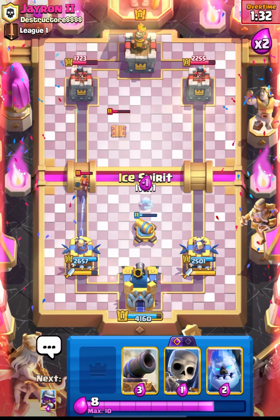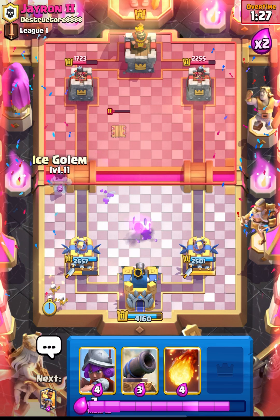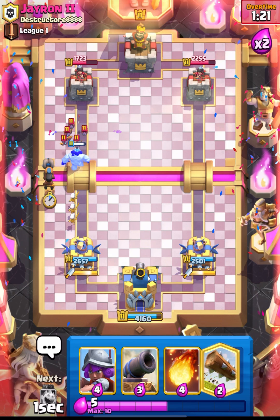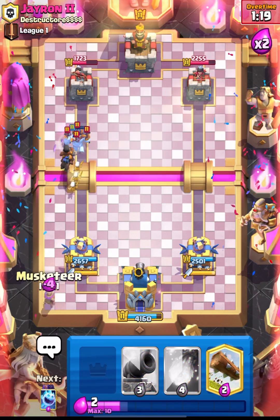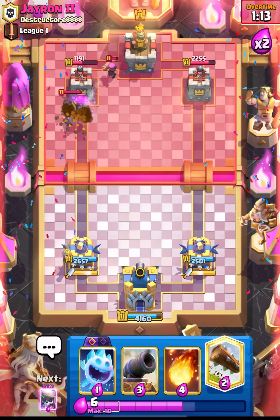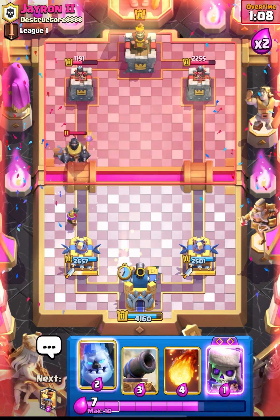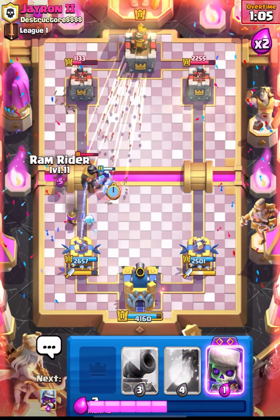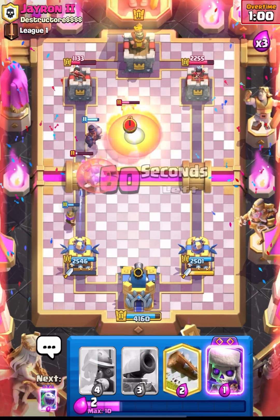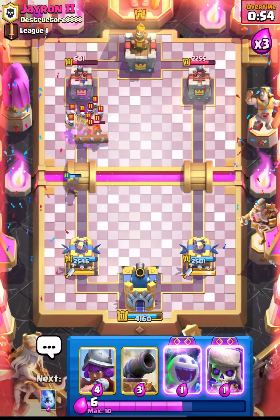Let's put down our Ice Spirit - cannon will do a nice job in defense. Let's put down our RAM Rider. He is back to his Mega Knight. Our RAM will still get the damage - that's really great. Let's log this one, Firecracker will be out, and let's put down our Ice Golem. Let's go with a fireball prediction. Wow, that was crazy, and our RAM will surely get the connection!